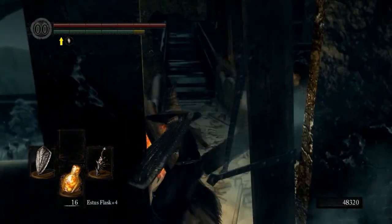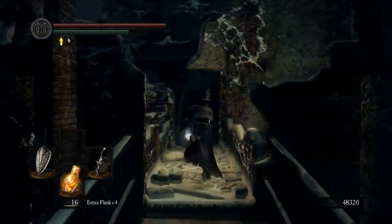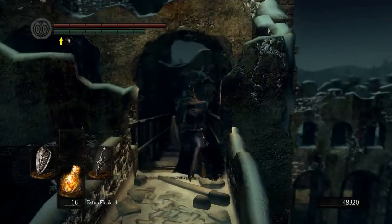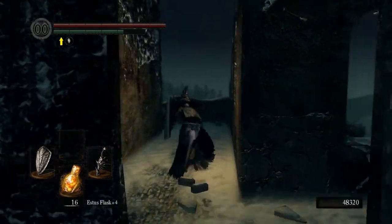With them done and you got the Occult Ember, you can come over here, break that wall, and get my favorite magic weapon in the game — Velka's Rapier. It scales with intelligence, dexterity, and strength.